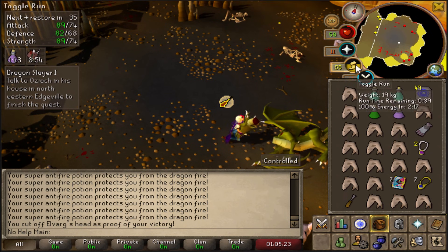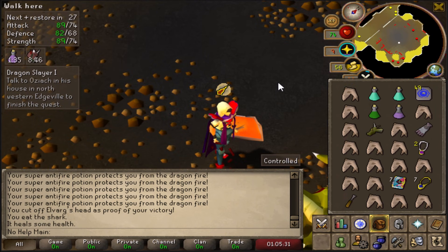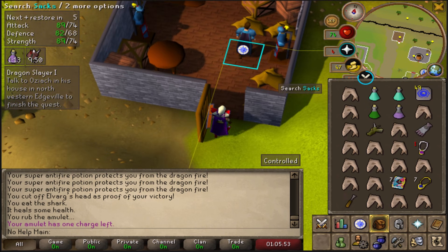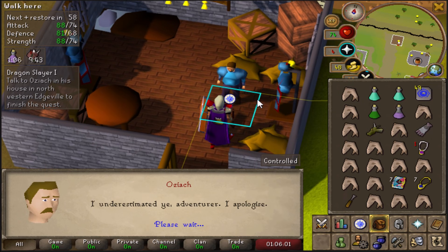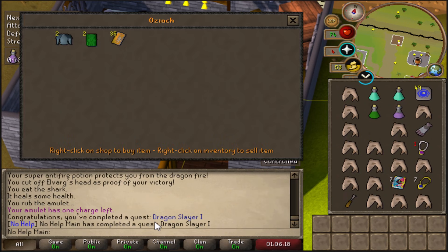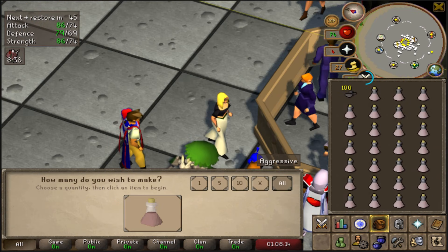Grabbed the head — we didn't even use a single piece of food. Alvarg's head is on the ground. Talking to the guy by Edgeville to complete the quest. Dragon Slayer I completed — two quest points, 18k Strength XP, 18k Defence XP, ability to wear Rune equipment and Dragon Plate Bodies. 69 Defence coming in and up to 118 quest points.